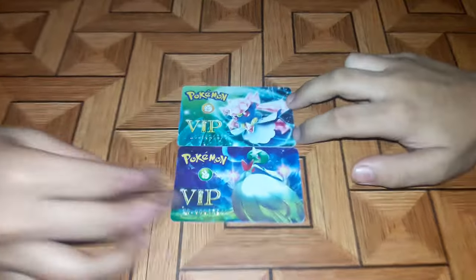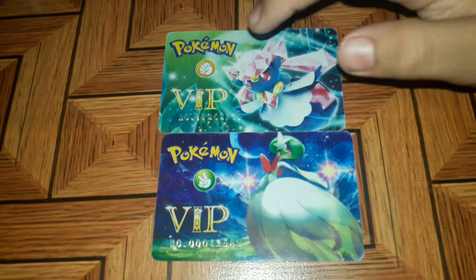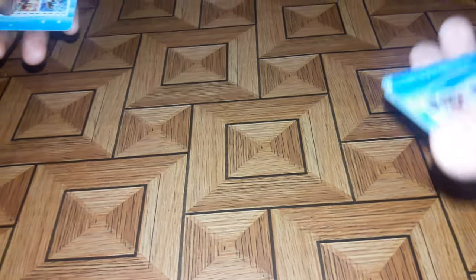Now see who wins. I have a rock and he has scissors. Who wins? Rock wins. Then this card belongs to me. Whoever's card runs out first, he loses.